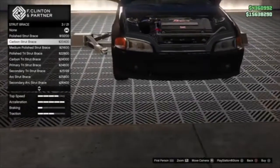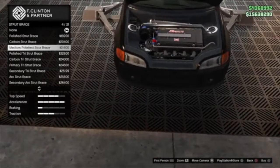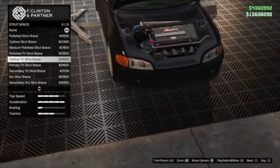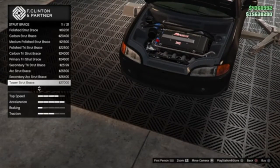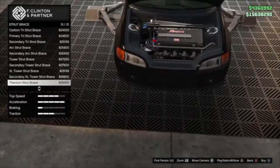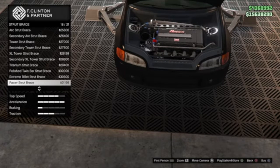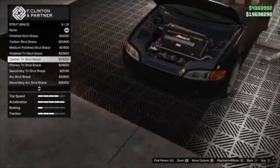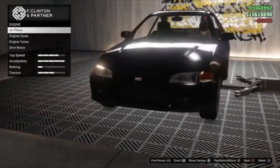Strut bar options — I don't know why they put the camera angle so low, I can barely see. Medium polished, polished, tri-strut, carbon tri-primary, secondary tri-rack, arc strut, secondary arc. Oh, they got 21 of these? Tower, XL tower, titanium strut, polished twin bar strut, street billet, eraser, carbon, primary, secondary racer strut. I don't want nothing too crazy — I might get the medium polished. Yeah, I'm going to do that one.